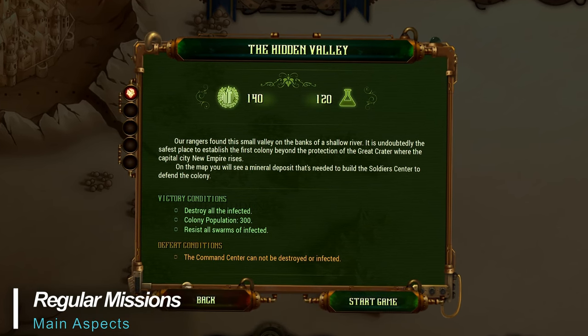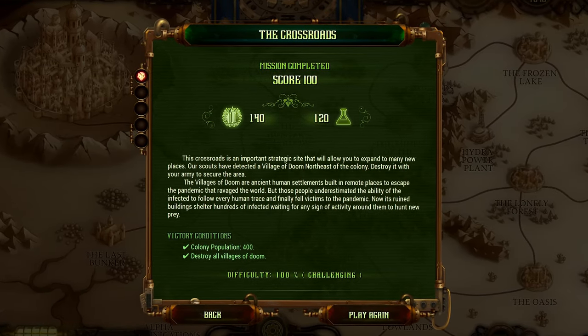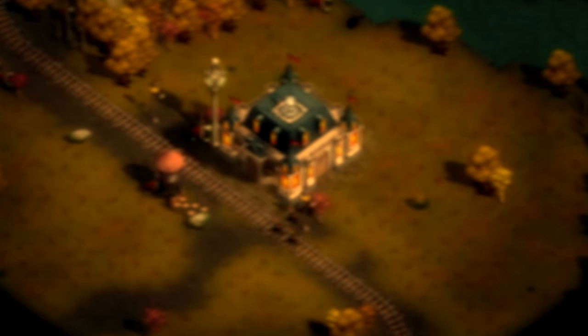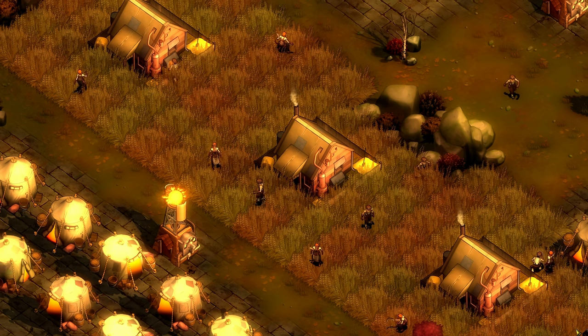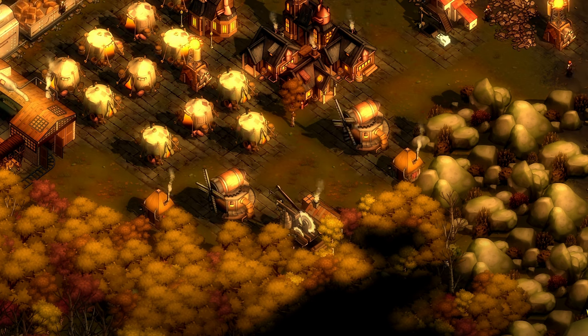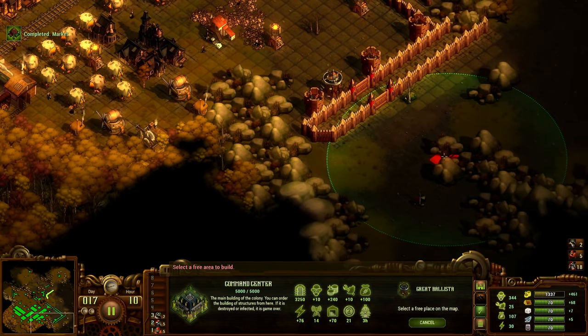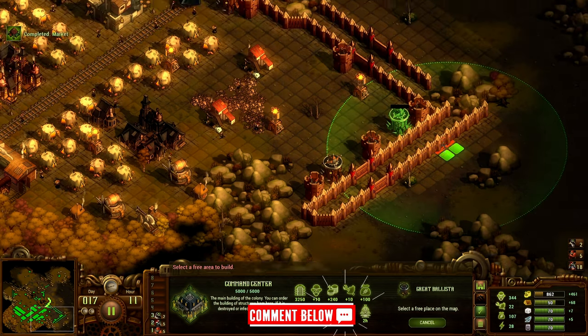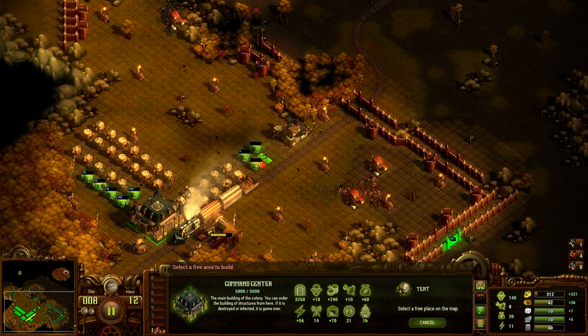Regular missions start by presenting victory conditions such as day limits, eliminating all zombies, and reaching a specific colonist count. Here's where you'll build your colony from the ground up. You'll build buildings such as dwellings, farms, and power facilities. Train units such as rangers, soldiers, and snipers. You'll be constructing defensive structures such as walls, towers, and ballista. While building and overseeing the colony, you'll also have to manage your resources.